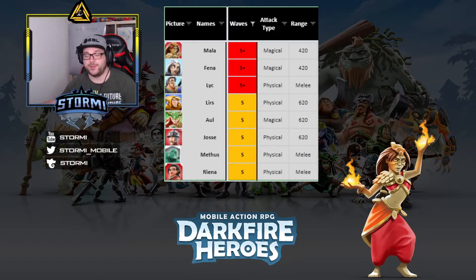Starting the list with Mala at S+ — that's the best rating. The ratings go S+, S, A, B, C, D, E, and F as the worst. Mala is a fire damage dealer from the Rare rarity. She causes an insane amount of magical damage, can critically hit with her ultimate, and deals AoE damage in a line of fire. You can combine her with freezing abilities for even more damage. She's also a ranged hero, which is great for attacking melee enemies before they reach your position.